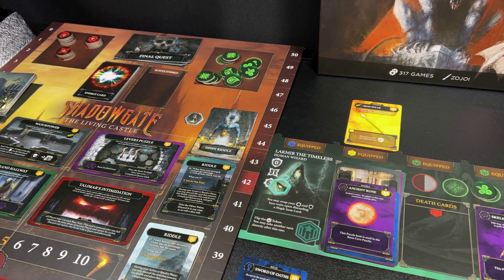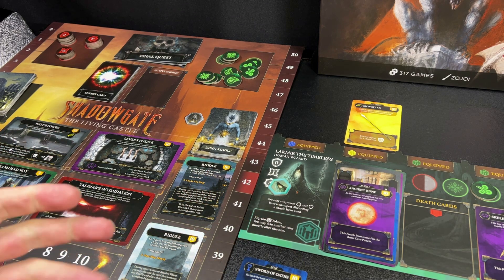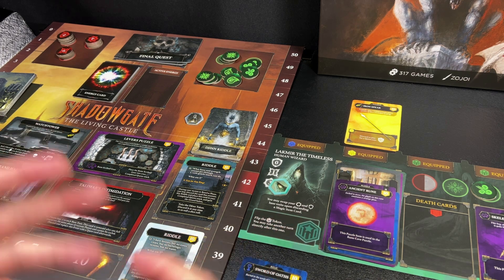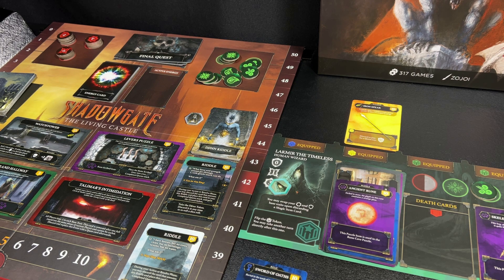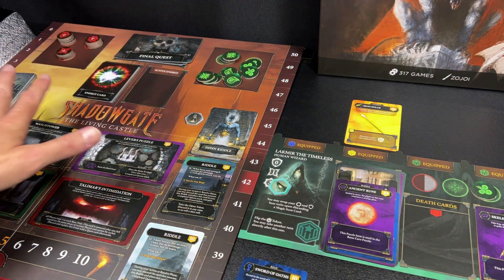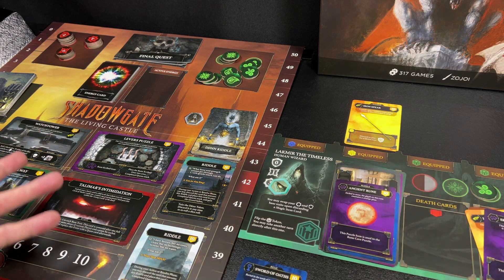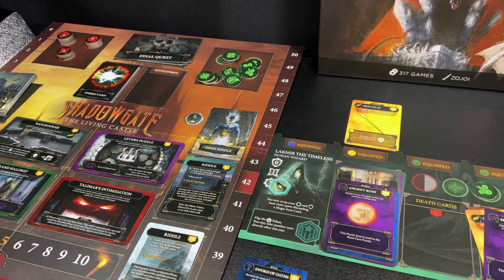While the art and flavor text are really well done and make me excited to engage with the cards, the overall theme of the game can sometimes get lost if you just focus on the card play. It can quickly become more of a card-playing game rather than an adventure game — and I think that's what it is. So if you're looking for something that really gives you that adventure feel, you may not find it in Shadowgate. But if you're looking for a thematic card game where you're managing resources, coming up with clever combinations, and sacrificing cards for victory points, you might really like this game.